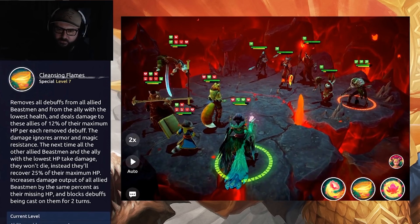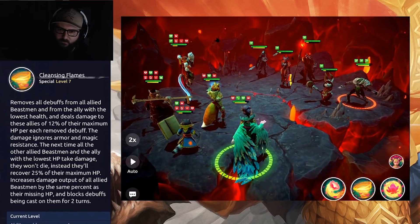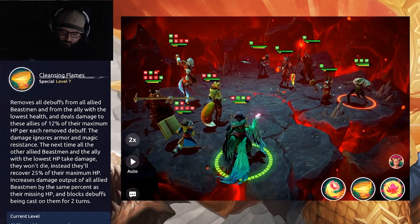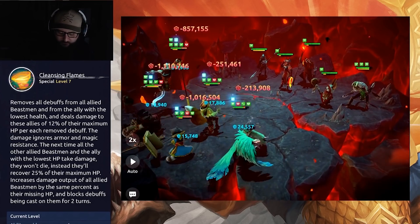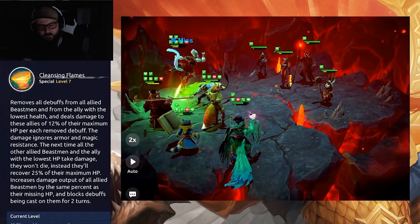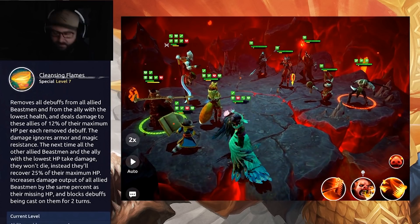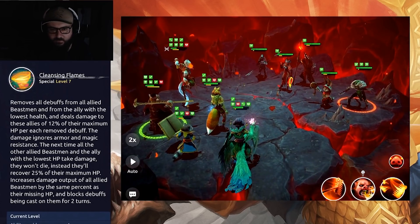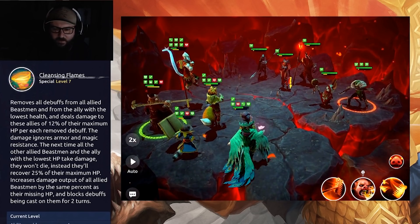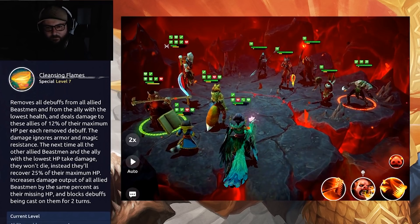She's got a bit of everything — she damages her own allies like a bleed, she has an Ilios-style damage-per-missing-health mechanic, and a bit of Sacrifice in her. It's very interesting. She damages her allies but compensates with the resurrect-on-death effect. She's not going to be very useful against Royal Guard teams since you're just damaging your own teammates. But looking at the ability in action — pretty cool, floral theme, allies get the resurrect buff, bonus damage, and debuff immunity.